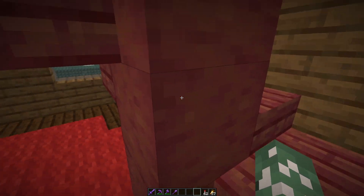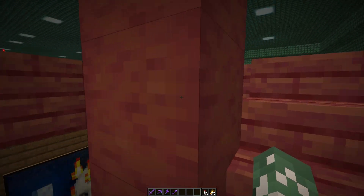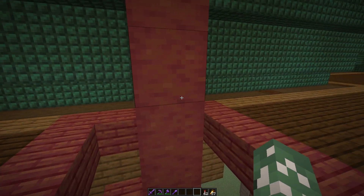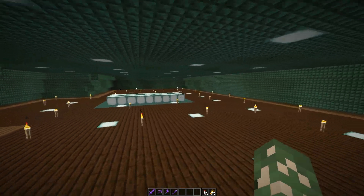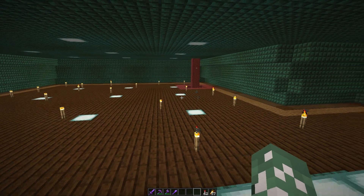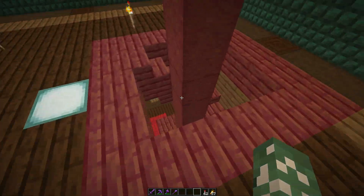There's a nice carpet, and up here this area is made out of mangrove wood, which is pretty hard to get because the trees are annoying. This staircase leads upstairs. I wasn't planning on building anything in the attic, but now I have access to it, so it's pretty cool.